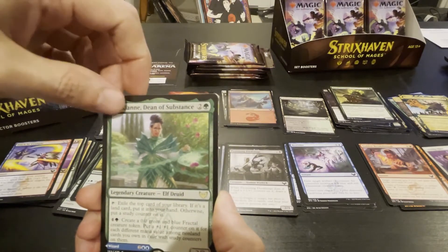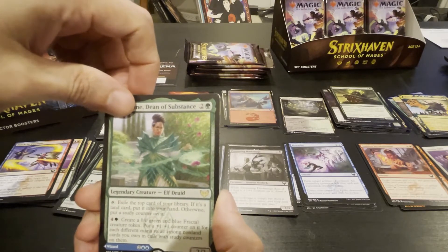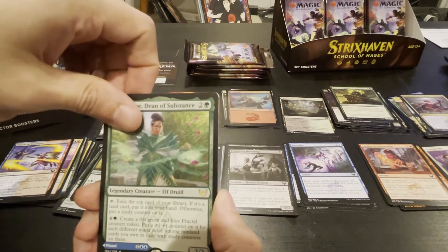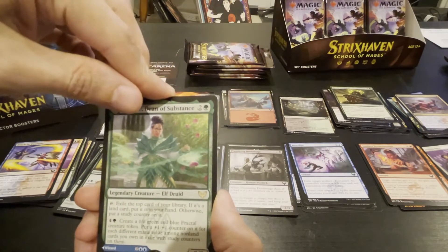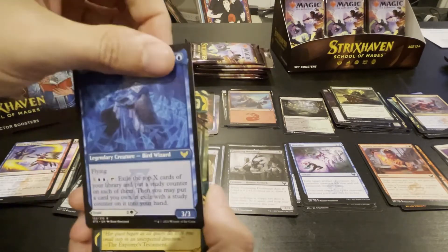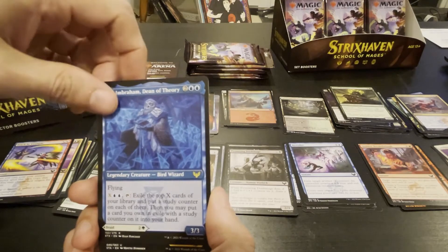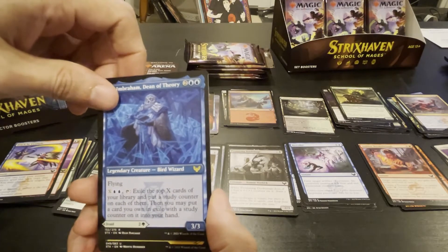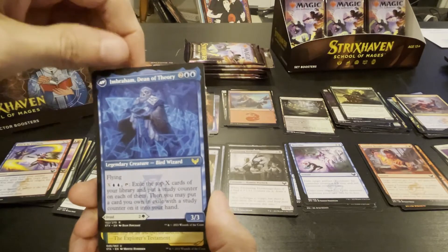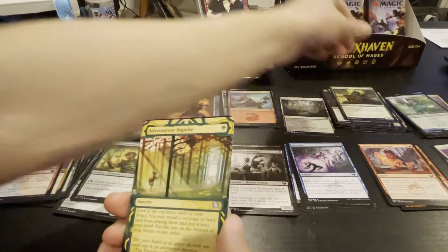Kianne, Dean of Substances — exile the top card of your library; if it's a land card, put it into your hand; otherwise put a study counter on it. Create a fractal creature token — put a plus one plus one counter on it for each different mana value among nonland cards you own in exile with study counters on them. On the other side — X and two, tap: exile top X cards of your library and put a study counter on each; then you may put a card you own in exile with a study counter into your hand. It flips. Interesting, not sure how I feel about that.